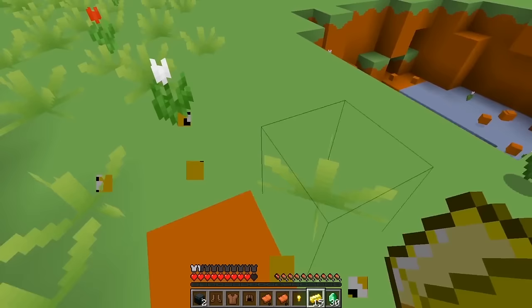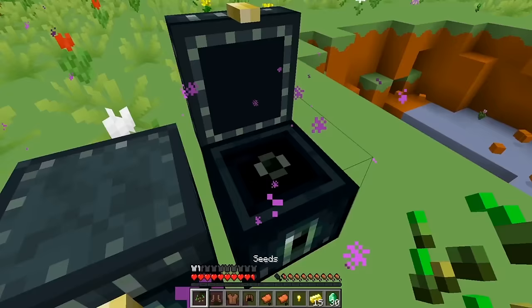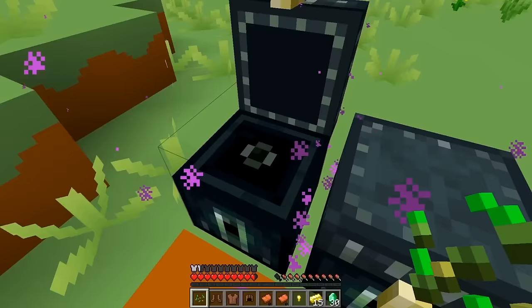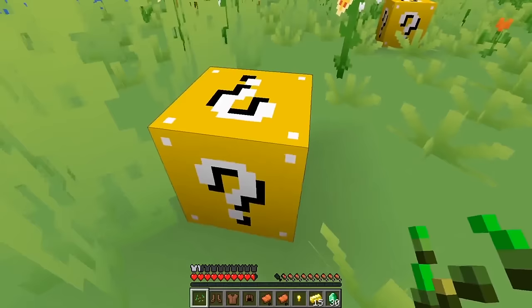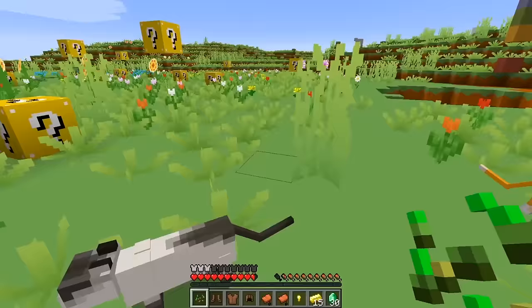Let's open this one! Oh, some chests — that's so cool! Let's see what's inside. Oh, there's nothing in that chest — or this one! Hi, Gray Sheepy! Let's open this lucky block by the Gray Sheep. Oh cool, some more armor — awesome! Let's put on the iron leggings instead. There we go!